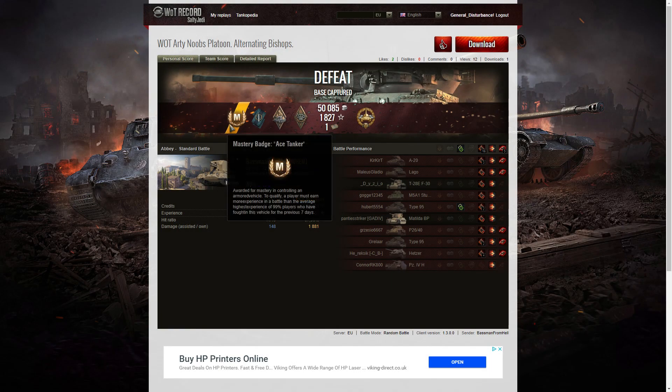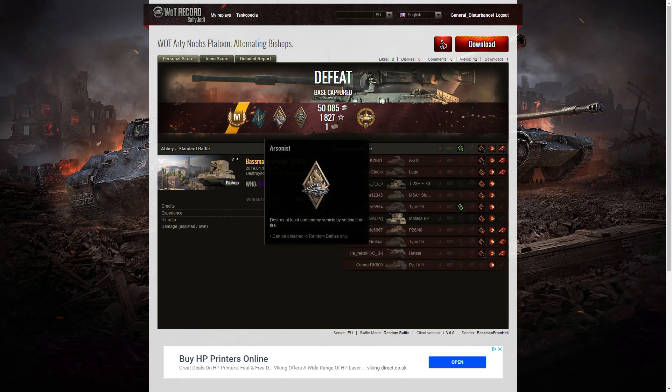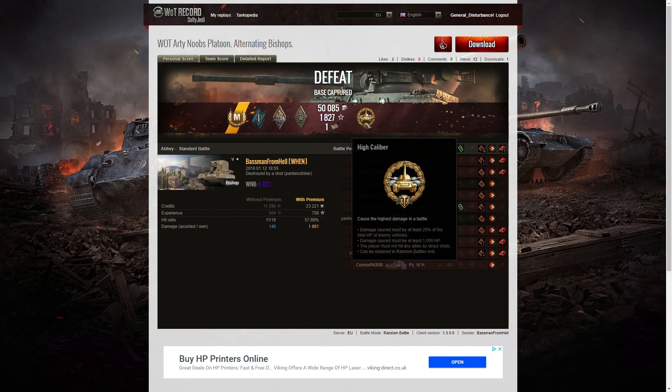Let's have a look at the end of battle stats. It's an ace tanker for Baseman from Hell in the Bishop. He managed to get a Fighter badge for getting at least four kills — he got five. He got an Arsonist badge for setting fire to that Lago. He got a Bruiser medal for getting at least five critical hits, incapacitations or module damage — he got 16 in that game. And he did pick up the High Calibre, doing the most damage overall in the game.